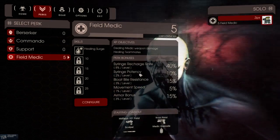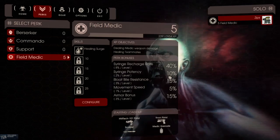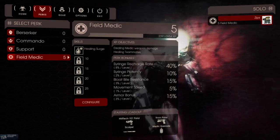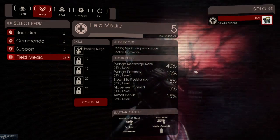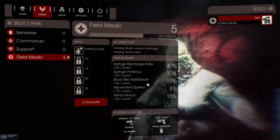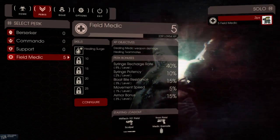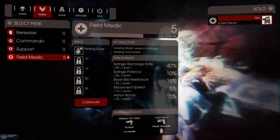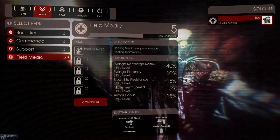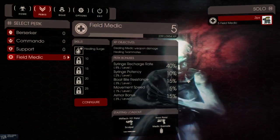The next one is Syringe Potency — 2% per level. Right now at rank 5, I have a nice 10% bonus. You shoot somebody with a healing dart and it heals them for more than if you were level 0. The third perk is Bloat Bile Resistance — 3% per level. If the Bloat throws up on you, it probably won't do as much damage. I'm not sure if that affects the resistance to having your vision obscured when he throws up on you — I'll have to check on that.